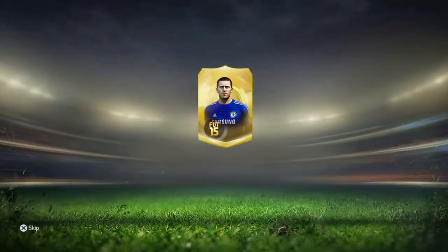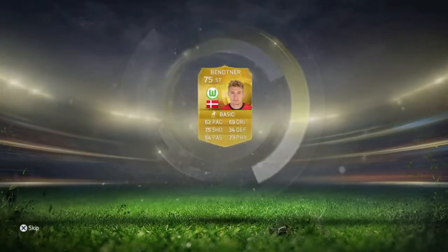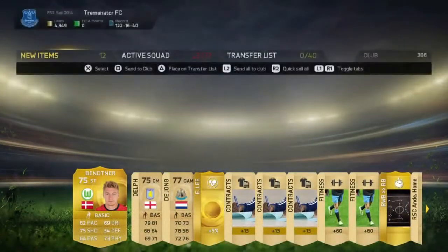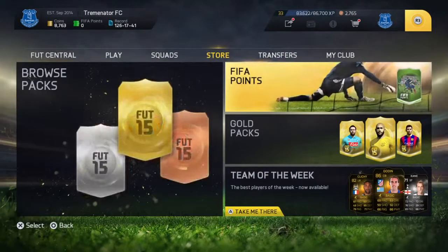So in this first pack, seven thousand five hundred coins, Eden Hazard on the cover. Who do we get? Lord Nicholas Bentner, who is absolutely crap. And there's also Fabian Delph, Siem de Jong, and what is that — is that a coach? So nothing special there.